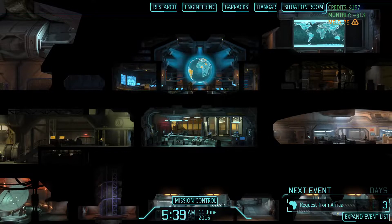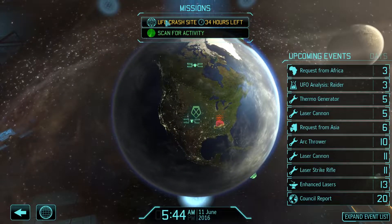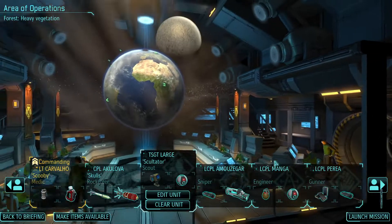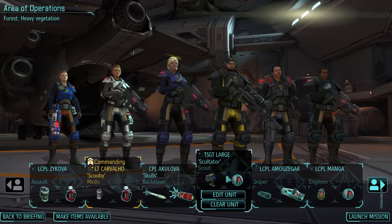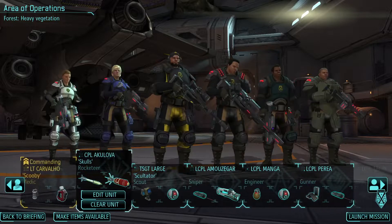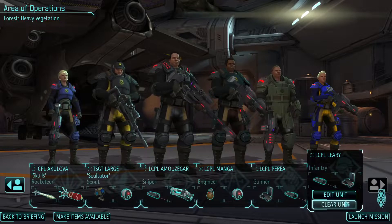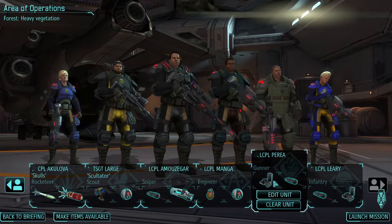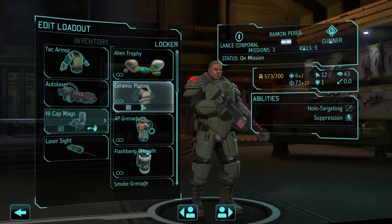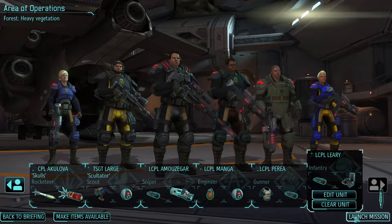Welcome back everyone to Long War. We have a UFO crash site we're going to go to — one that we blew up. We're going to send the Sky Ranger. We do have our first officer. We're also going to be sending our Concealment Scout, and it's just pretty much a standard crew. I'm going to need to start switching this out to Ceramic Plating because you're going to start getting shot at a little bit more. Let's go.